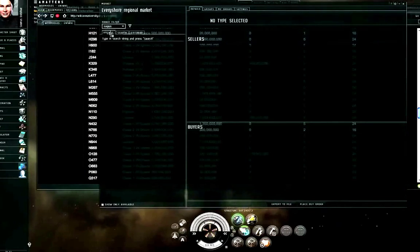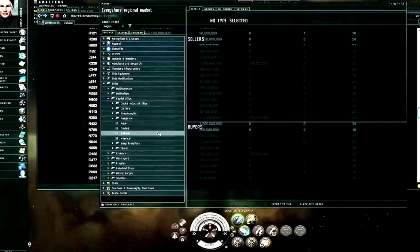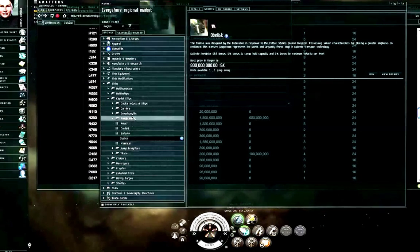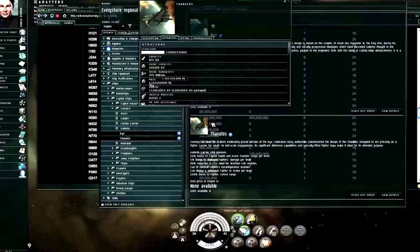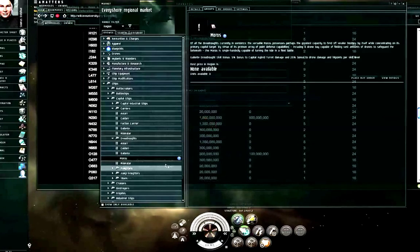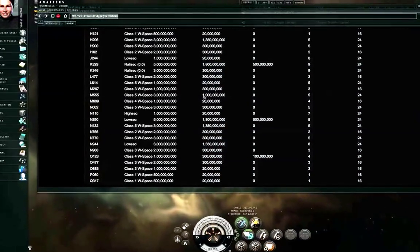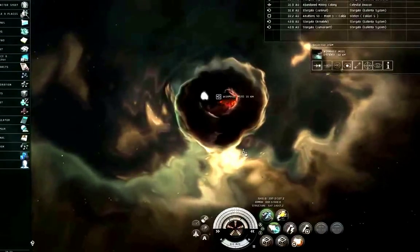Checking the numbers: an Obelisk-class Gallente freighter is 940 kilotons — that'll go through without a problem. A Thanatos carrier is 1,163 kilotons — you're not getting a carrier in there. A Moros dreadnought is 1,292 kilotons — you're not getting a dreadnought through either. So you're not getting carriers or dreadnoughts through, but you could move freighters through if you needed to.